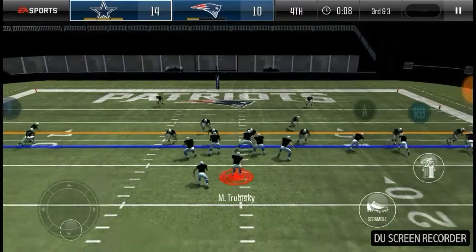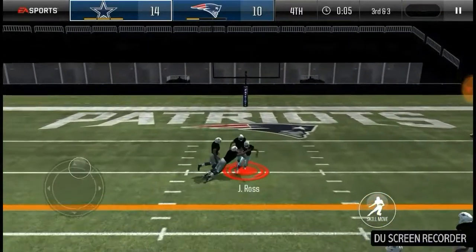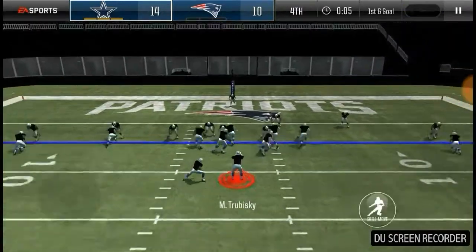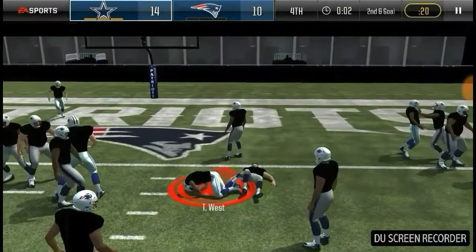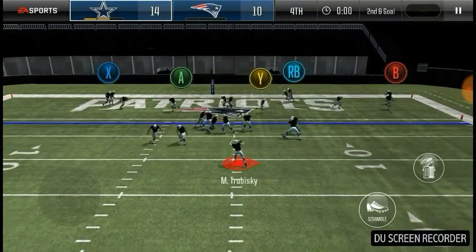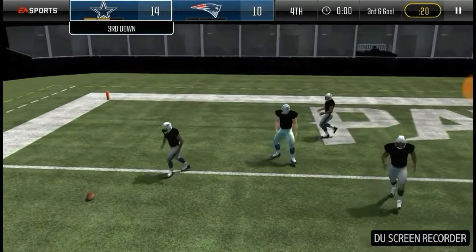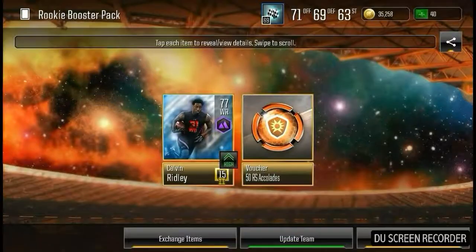Get Ross cutting across the middle and he gets it — five seconds left in the game. Terrence West gets brought down, tight end slot crosses — you can't get it. The Cowboys win 14 to 10 and we pass that challenge.